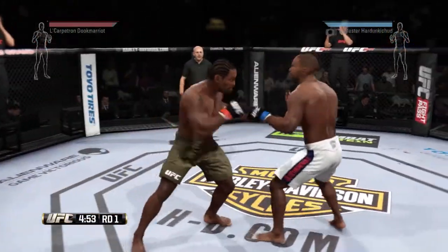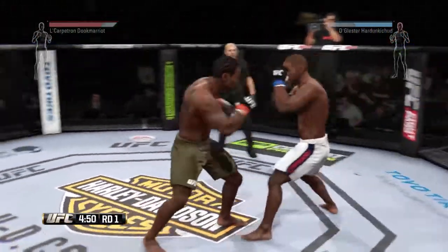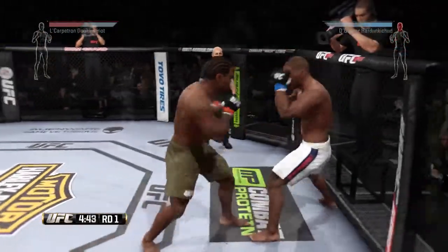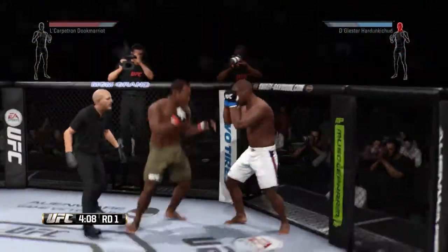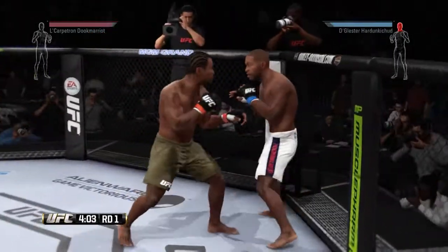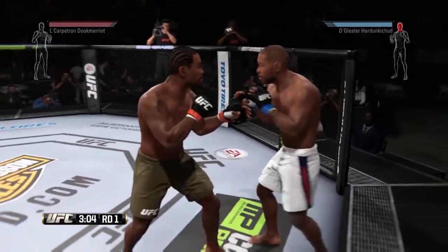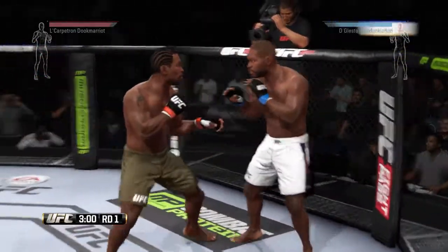Just throw a bunch of jabs — that way you're going to get some head damage in and you're guaranteed to not knock him out. Once you get him up against the cage, just keep going for those cage strikes. Hold the right bumper or R1 on PlayStation and the left stick towards your opponent and either kick button until you eventually get one through.